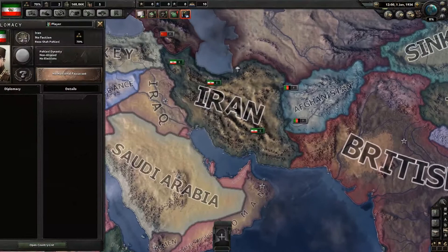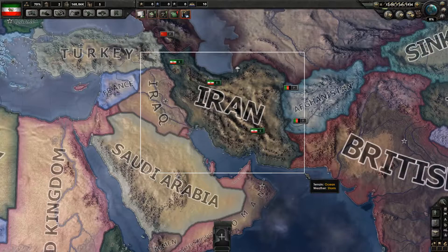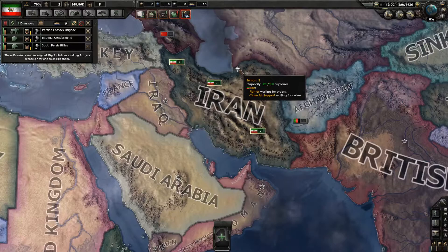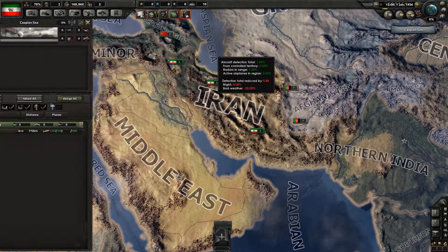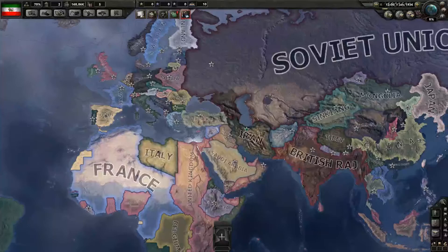What's our situation? We're playing Iran. We are under the sole and total control of the Pahlavi dynasty — we're the Shah of Persia, Reza Pahlavi. Militarily, we are pathetic. We have three divisions, a total of 18,000 soldiers on the ground. We do have an air force, which is a surprise — 72 fighters and some close air support standing by.